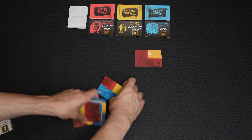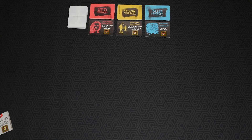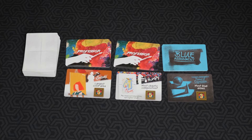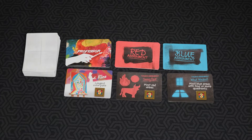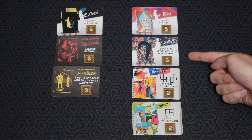All rounds play the same way, but you'll put out new scoring cards. For round two, you lay out two professor cards. In round three, one professor card and two assignment cards of any color. At the end of round three, total your score from all claimed cards.